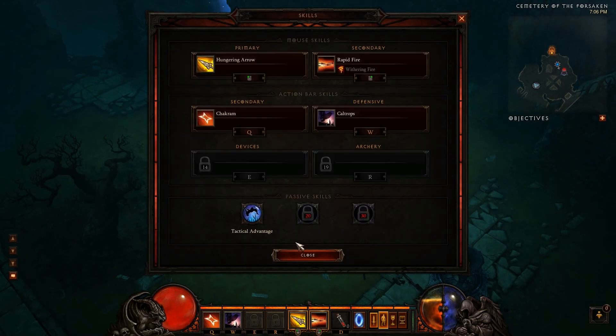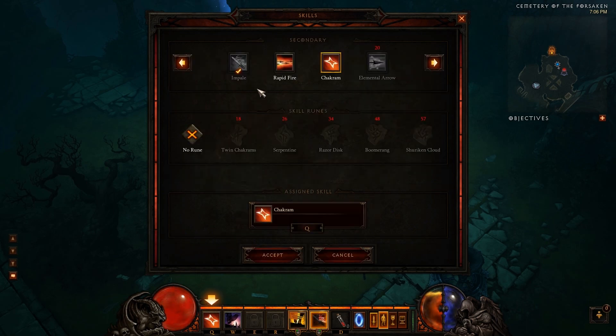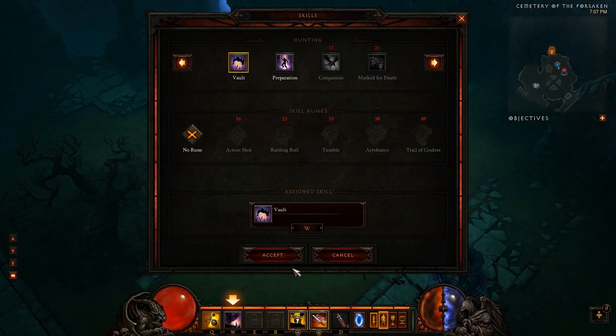Unlike Diablo 2, skills are no longer a permanent investment. You can respec as many times as you like and abilities can be switched on the fly. There's only one catch: once you change a skill, there's a small cooldown window before you can start using it.